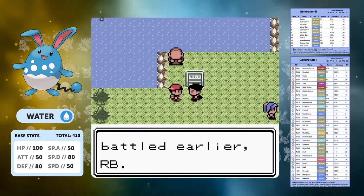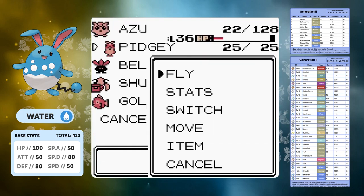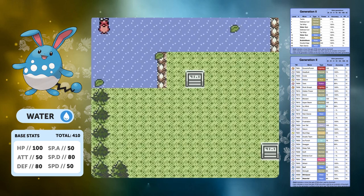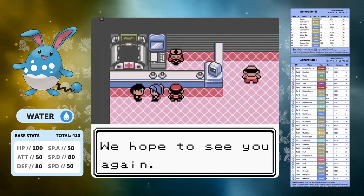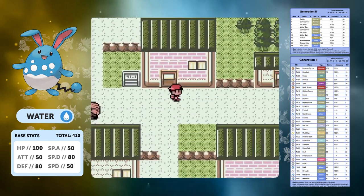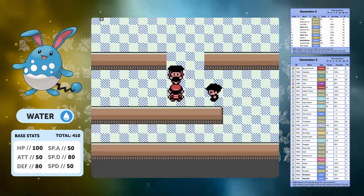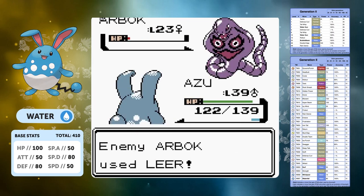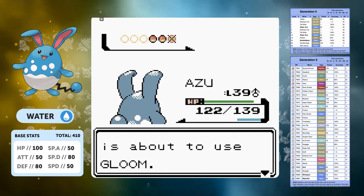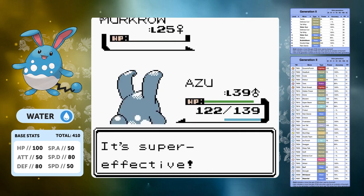That brings us to the Lake of Rage — we need to complete the Rocket side quest. I'm not going to spend too much time on this part because it's a boring part of the game and the level curve doesn't help. Let's jump ahead to the Executives — they're not really too much of a problem, around about half our level. Surf isn't one-shotting these Pokemon which is a bit worrying, but we've got Ice Punch for Murkrow and Gloom, making it quite an easy fight.